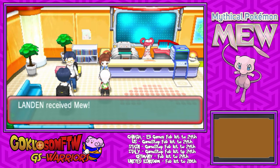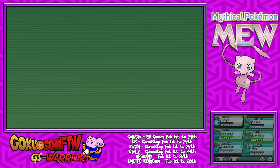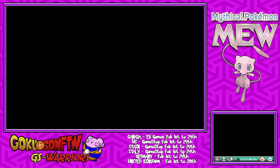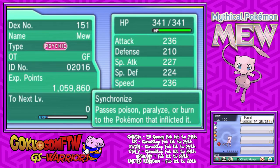Now this event Mew is going to be level 100 and it's going to know the move Pound — that's it actually. And its ability is going to be Synchronized. Let's see if I got a good nature here — this will be crucial. We got a Serious nature. I guess we can make a weird Mew set, but that's only a neutral nature, so it's not the greatest nature in the world.